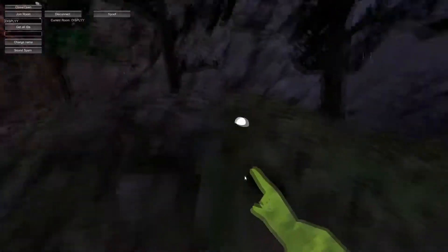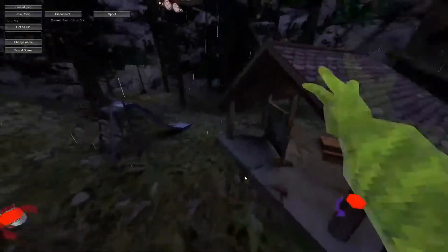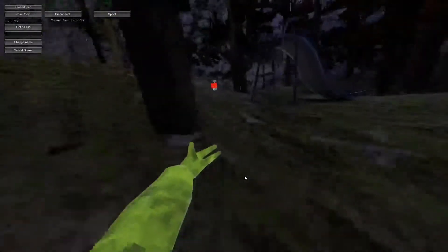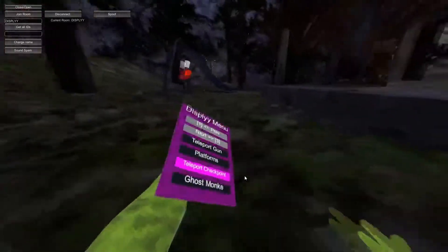Teleport gun — it works fine, as you can see it's really accurate. Platforms — normal RGB ones. Teleport checkpoint — you press this one and go here, then press your grip and you teleport back.